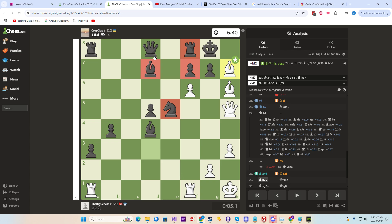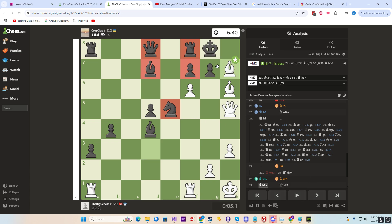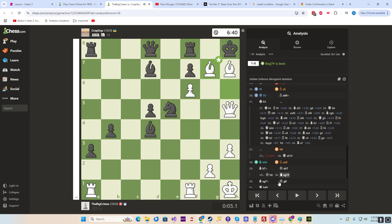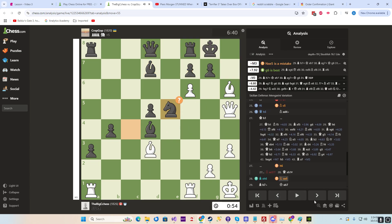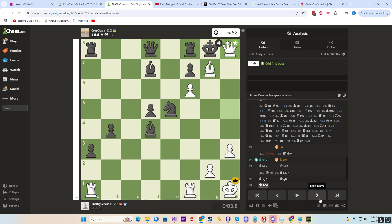Can't help much. These are the only two pieces you can actually get in line to do something, but he's under check and has to take. He doesn't have to, but that's checkmate. So he has to take, and he has to go back, and then that's checkmate.